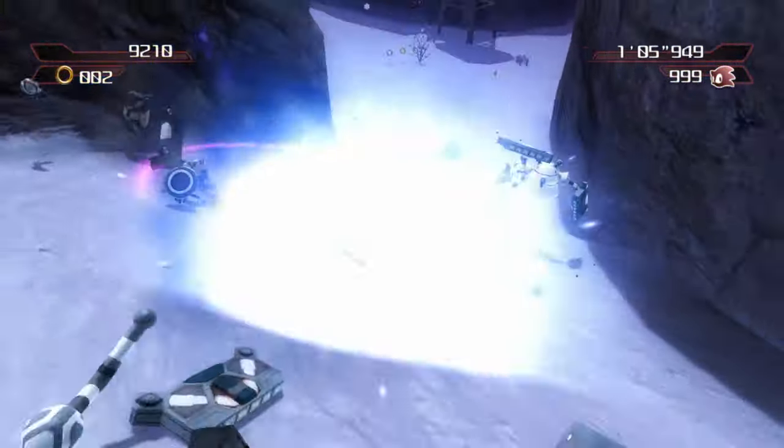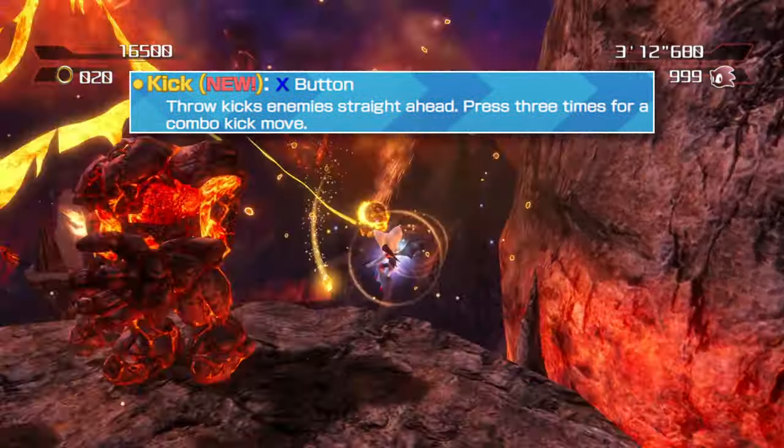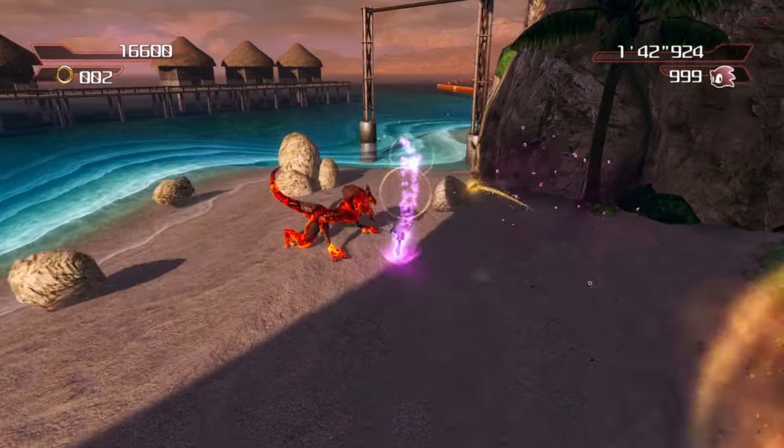Rouge's martial arts make a return here too. Pressing the attack button three times performs a kick combo, ending with an uppercut. Since she ends her attack in the air, the Kick Dive can be performed right after the combo, leading to some wicked damage output.